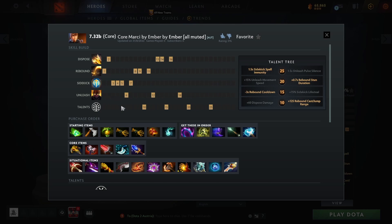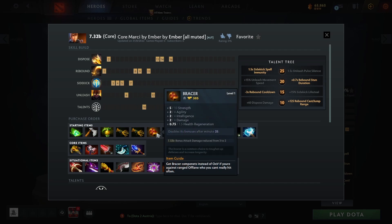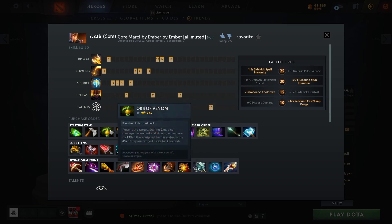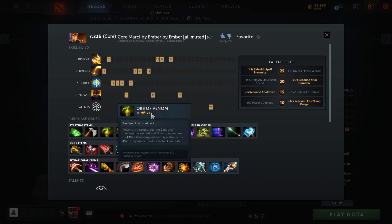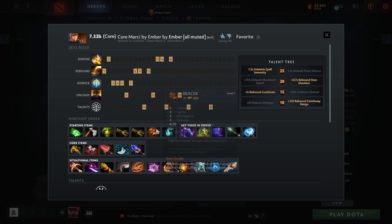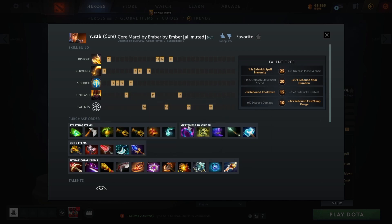The starting item build is these items. I'll get Bracer if there's a ranged off-lane hero that I can't hit with my Orb of Venom, but I get this setup in about 95% of games because it's also about killing. Get Bracer if you're really sure it'll be value, and you can get Infused Raindrops against things like Necro.